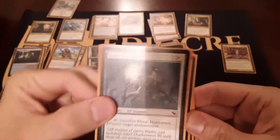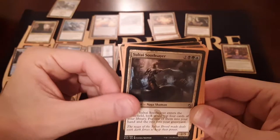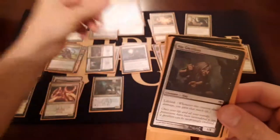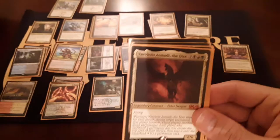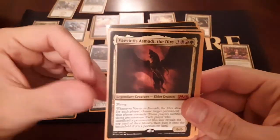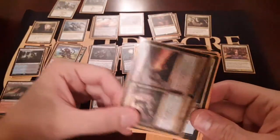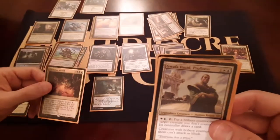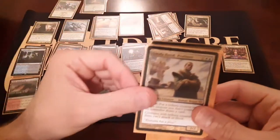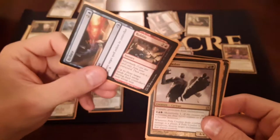Eldish Hex Hunter. Do I even have any? Yes I do. Sultai Soothsayer. Offering to Asha. Vivictus - can't beat him, Jund him, right? We've got some more Jund here with Flesh and Blood. Villainous Wealth for some more Sultai. Guafa Hazid. Dovin's Veto with Dovin - that's interesting. Got Reduce to Rubble - there's our first Izzet card.